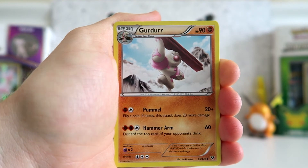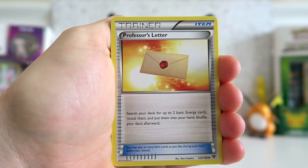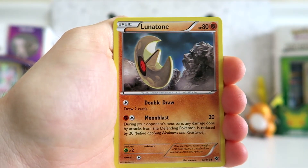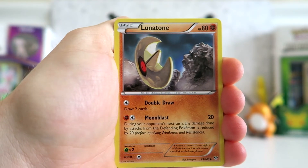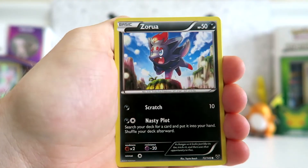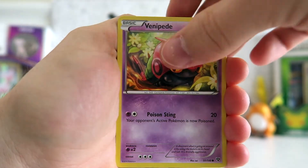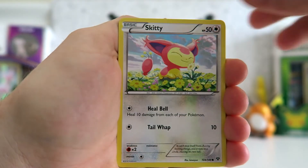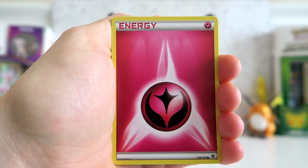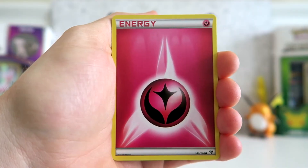Starting off with Girader. We get a trainer card, Professor's Letter. A Lunatone — I actually like this card quite a bit. I'm not a huge fan of fighting cards mainly because of the color, but I like the artwork on this Lunatone. Zorua. Venipede. Skitty. And there's that energy card you typically don't want to pull in a pack where you only have 10 cards — don't want to waste one on an energy card, but we got one in the pack nonetheless.